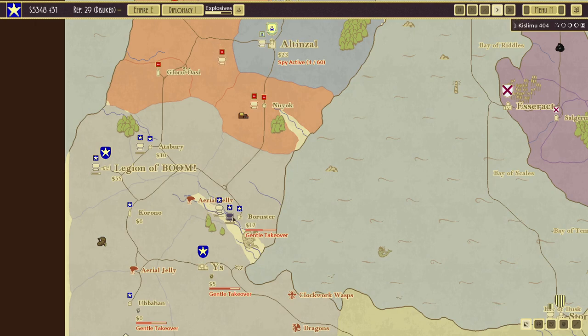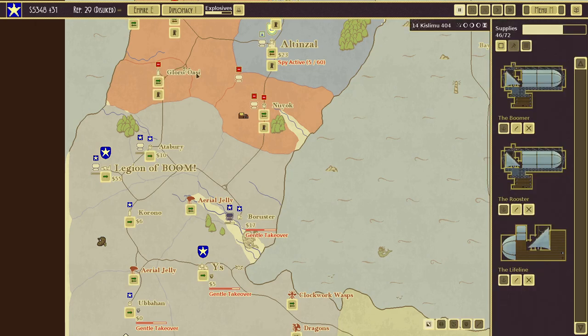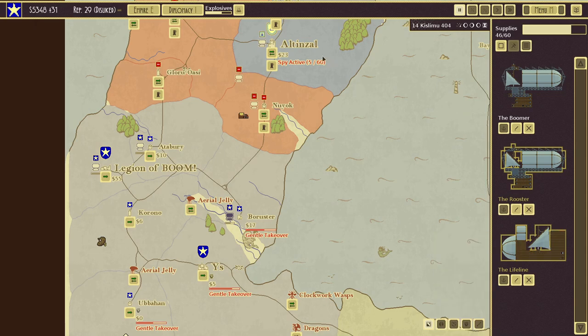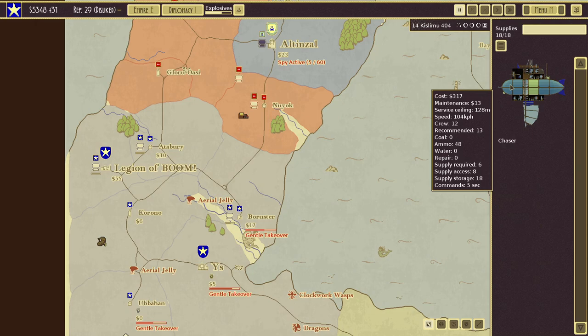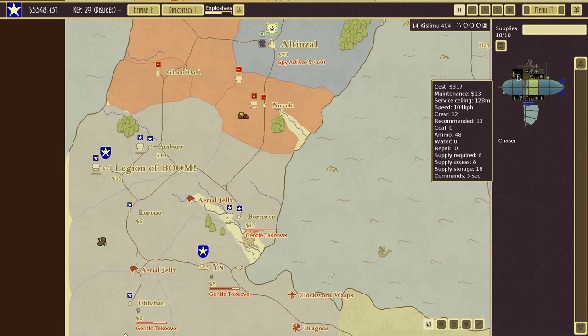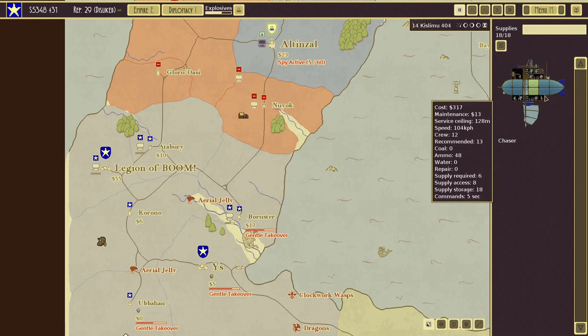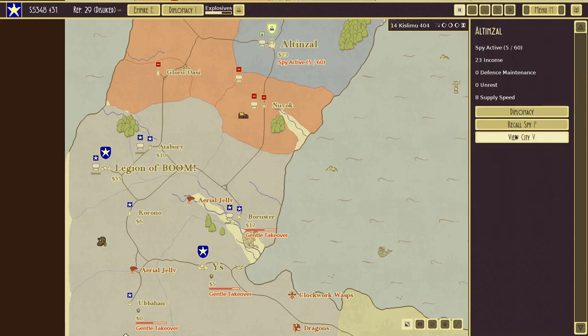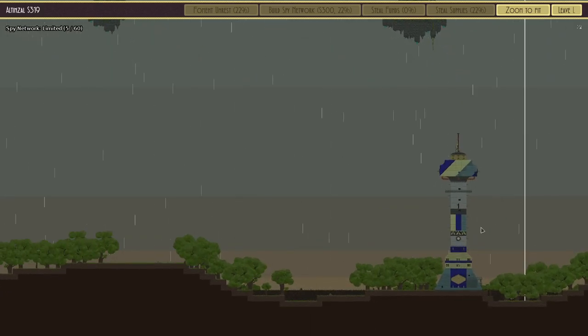That 74% chance reminds me of XCOM chances — at least it wasn't a 90% miss or above. Let's fill up the Boomer along with the Rooster so they can go to Altenzal. The spy is active there. Altenzal's ship has a service ceiling of 128 and a ballista — we'll be too high for that. The chaser there looks like it might have grenade muskets — pretty easy, I think we can take them.